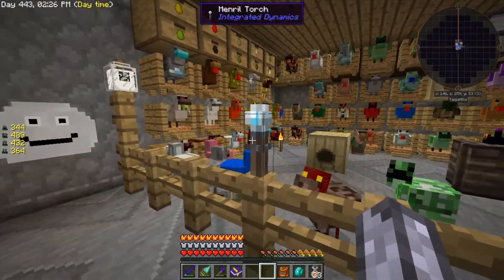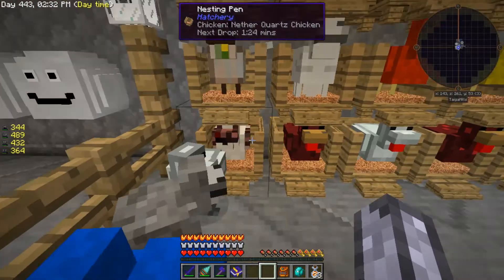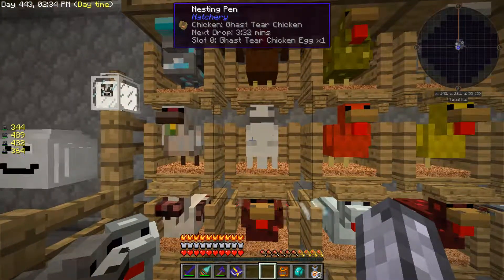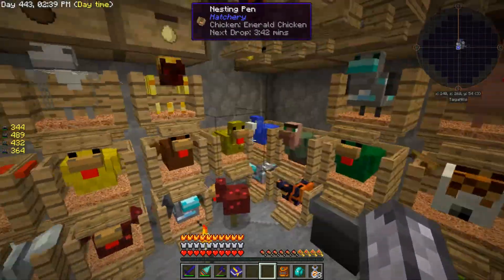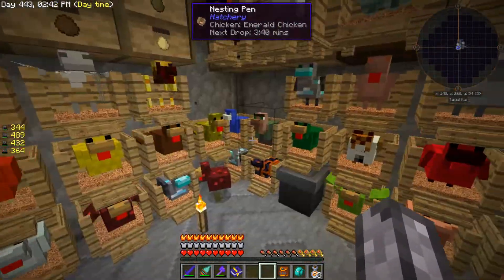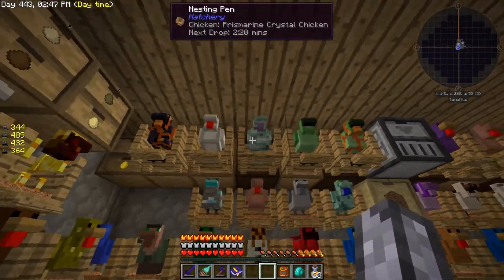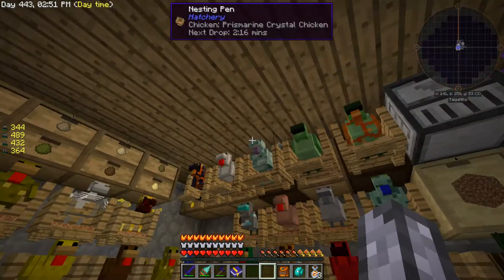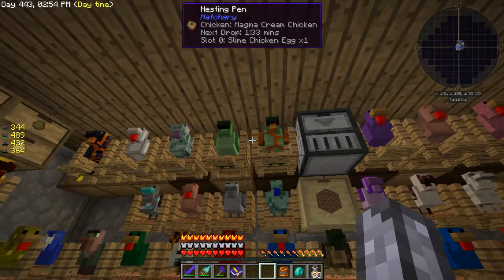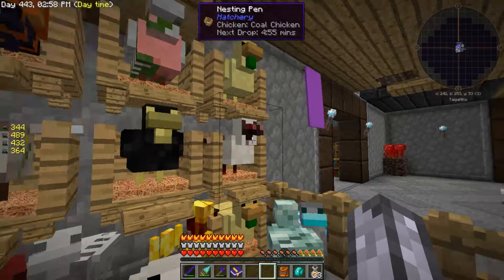We have quite a few chickens. There's a ghast, diamond, glowstone, lava, emerald - it's like a little villager. I can start getting sea lanterns now with my shards and crystals. There's magma creams too - trying to get a magma slime later on.